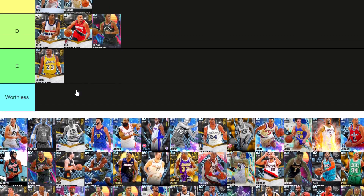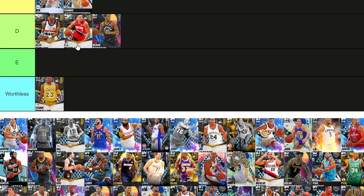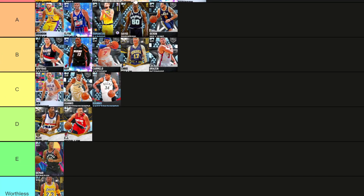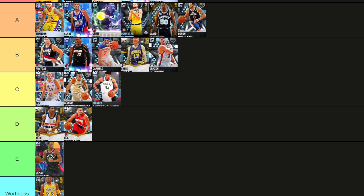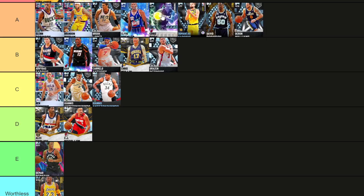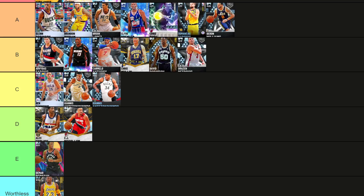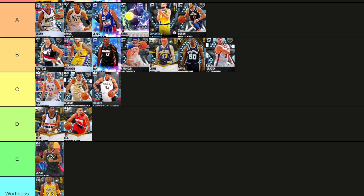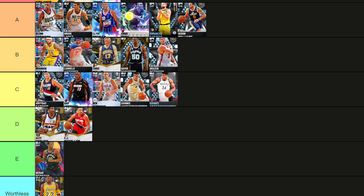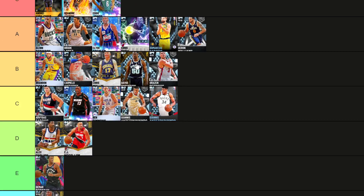So Sabalos go down, DeRozan go down. Bosh down, Lopez down, Glenn down, D-Rob down, Ingram down, Sabonis — yeah that looks a bit better. And Bam, you go down, because Bam is not at the same level as David Robinson. That looks a little bit better right there as far as tiers go.